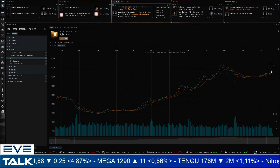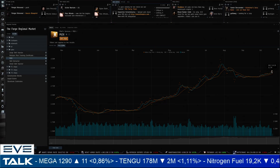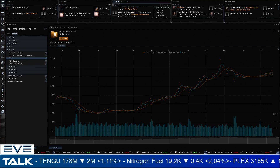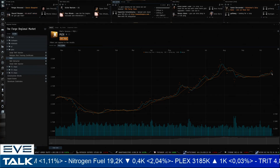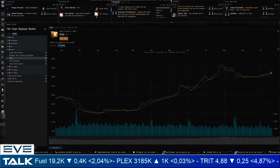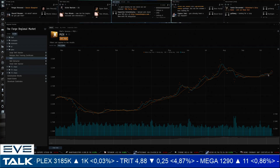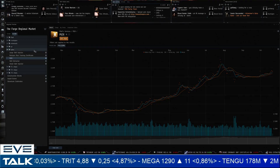A possible scenario I hadn't thought about: we now know the blueprint prices — 4.5 billion for the M refinery and 40 billion for the large refinery. Potentially we could see an influx of PLEX in the run-up to the expansion, with people cashing out PLEX to get ISK liquid for those refinery blueprints. When the Citadel expansion came out, there was a massive run on blueprints that temporarily reduced PLEX prices because people needed the ISK and were willing to sell PLEX to get it. Something to keep in mind for this expansion.